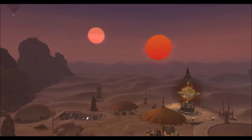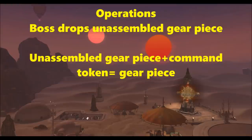Your main source of getting good gear will be through operations. Each operation boss will drop an unassembled gear piece, which is very similar to what we had prior to patch 5.0. You could go to a vendor and trade in that unassembled gear piece — like a token — to get the high level item for that slot. This works very similarly now: you use unassembled gear pieces along with command tokens to get higher level end-game gear.